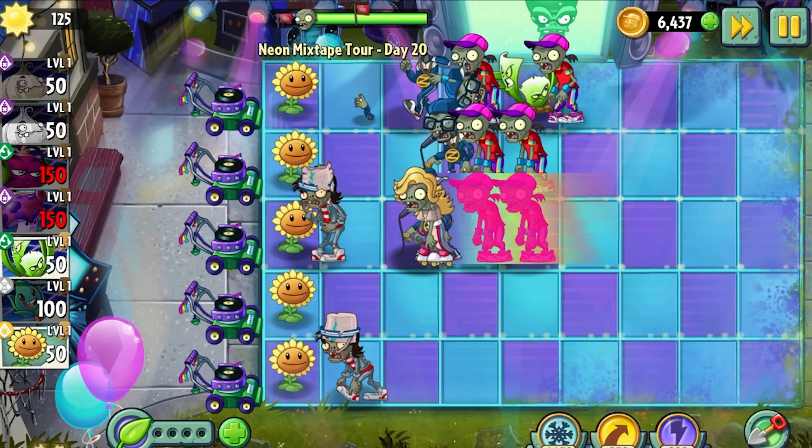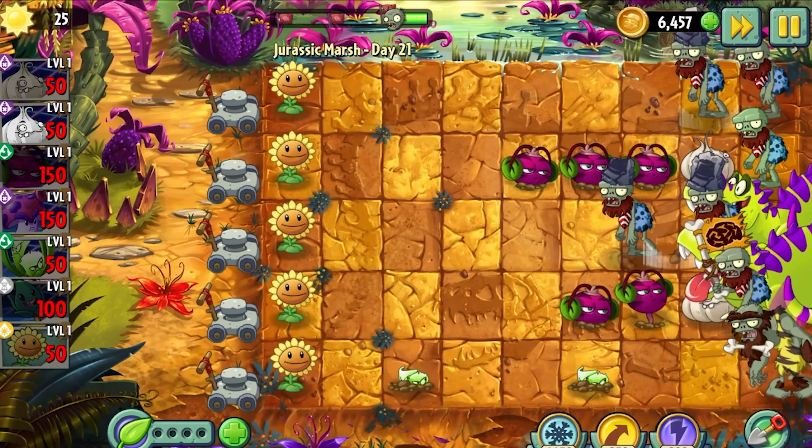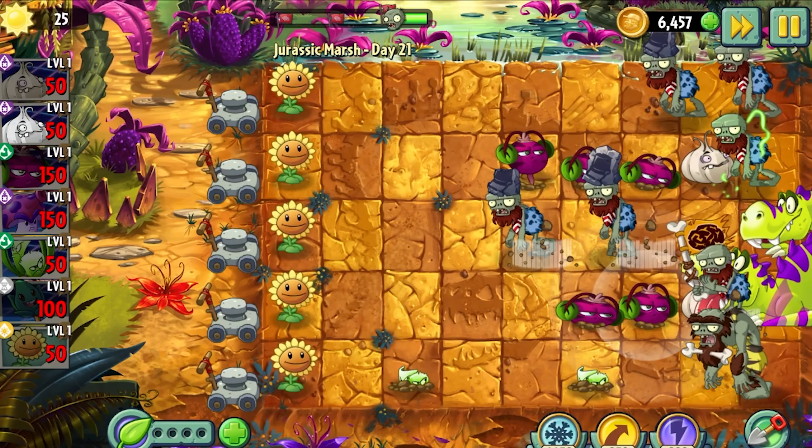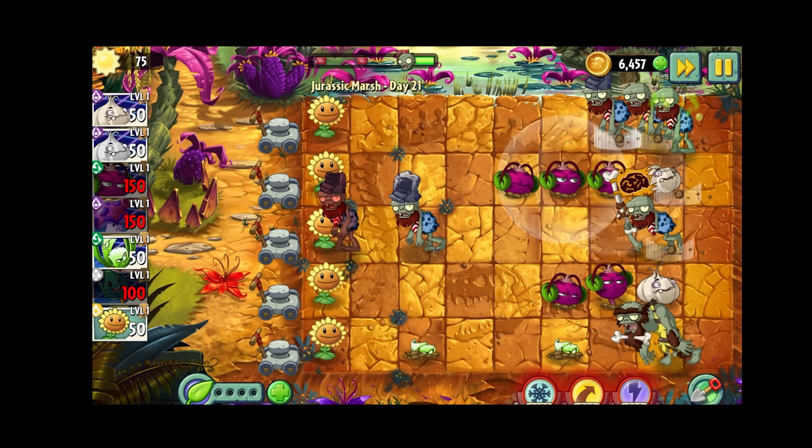So when you unlock Garlic, you can barely even use it until Jurassic Marsh, which is probably the nicest world for it. But then comes Big Wave Beach in modern day with Octo-Zombies, Surfers, Fishermen, All-Stars, and Balloon Zombies — all of which Garlic is utterly useless against.